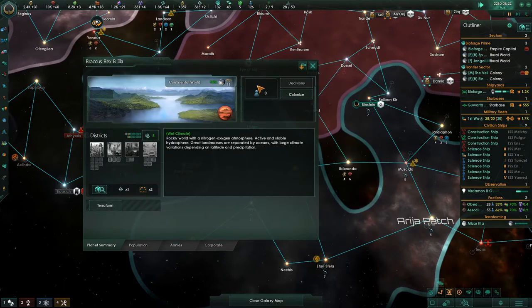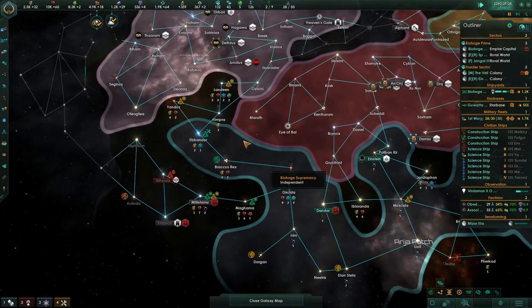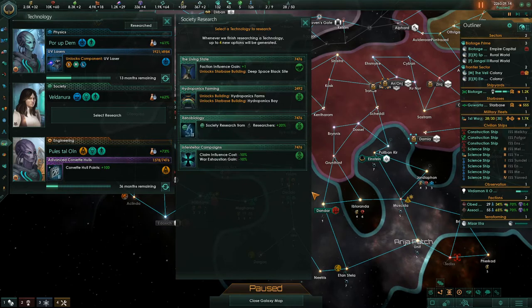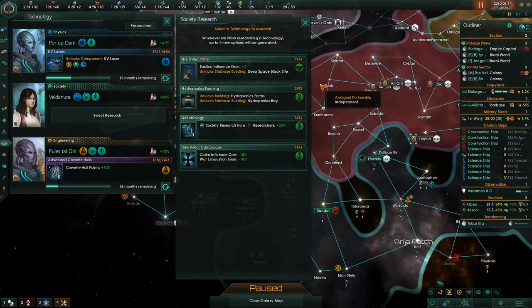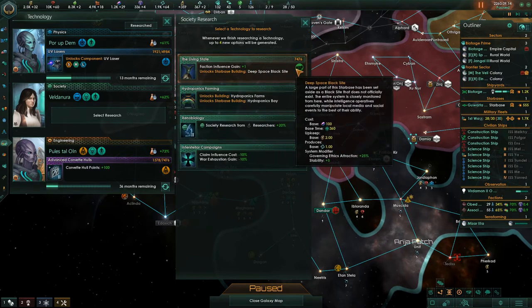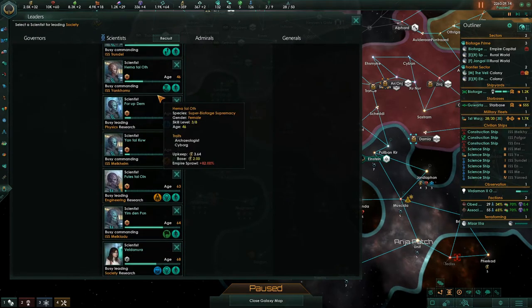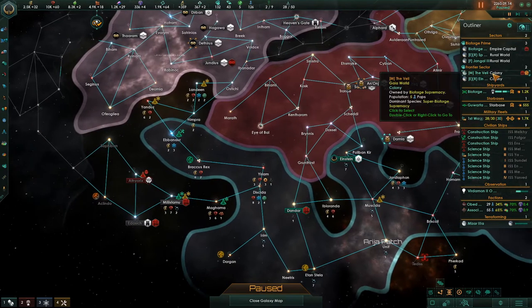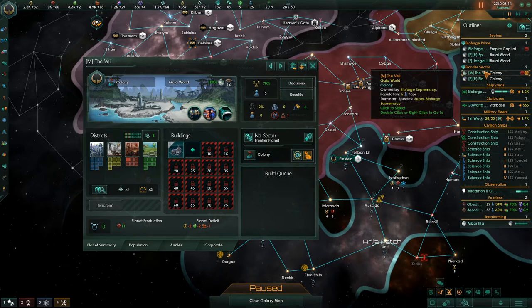The planet already has a planned colony - somebody's on the way, awesome. Research complete - we get gene modification points now. The deep space black site gives influence gain. This is statecraft research - we don't have a statecraft person. She's at 62%, but we'll let her keep doing it because she has the Spark of Genius trait. This was our Gaia world.